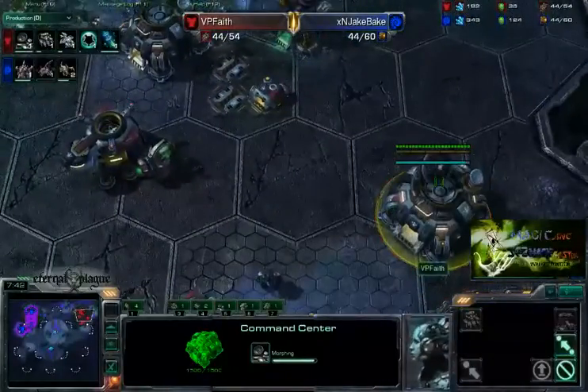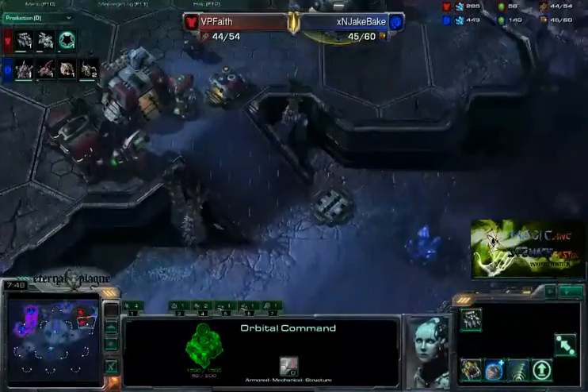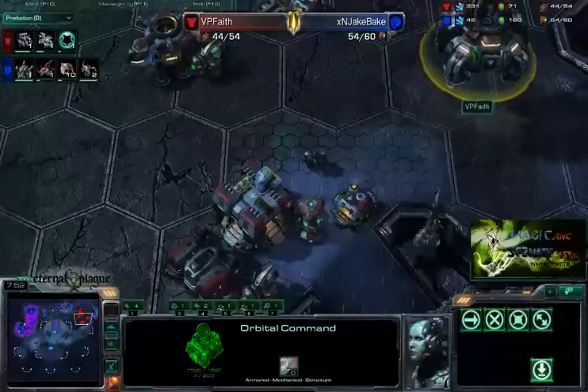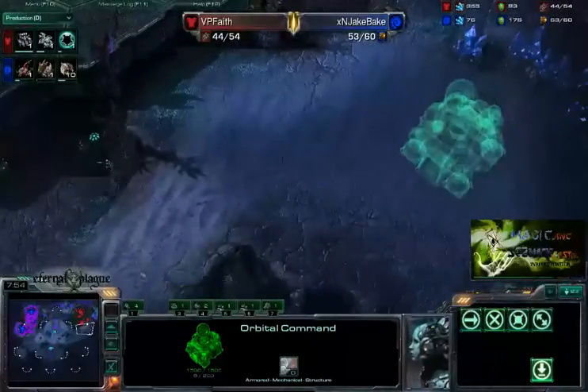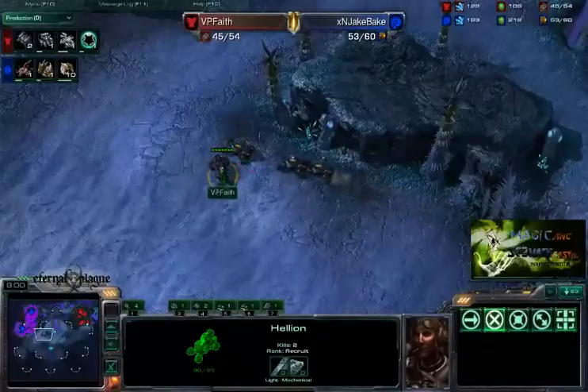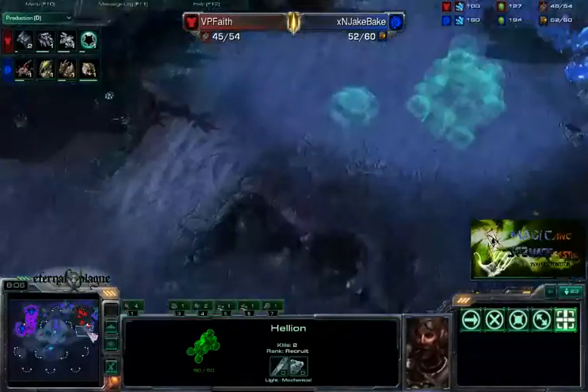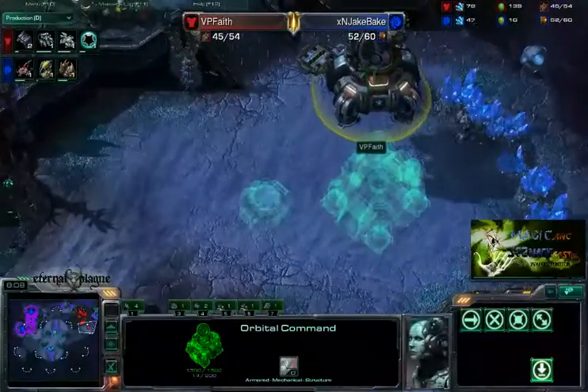That Command Center is finished now. I do wonder if he's going to be lifting it up — probably not yet. Probably producing SCVs out of it since he does not have any units to defend it with. Whoa, he's actually going to go for it. Now this to me is a little bit ballsy, but of course he can lift off at any given time and Zerg can't do anything about it. So again, it's pretty much like he gets a free expansion — if he gets attacked, it just runs away.